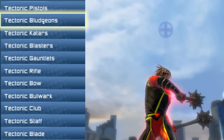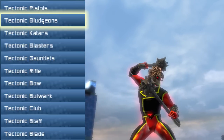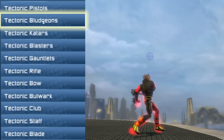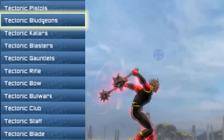Next, for dual wielding, we have the Tectonic Bludgeoners, or Bludgeons. These right here are practically clubs in my eyes — nice spiked balls of death on the ends of these sticks. So you can just pound away at anything on the ground. I like it. You should too.